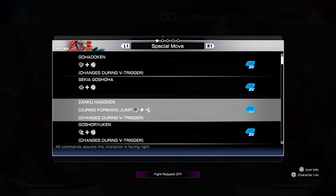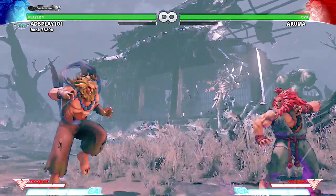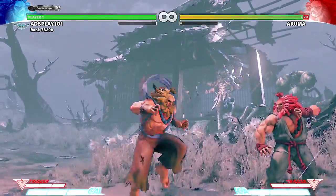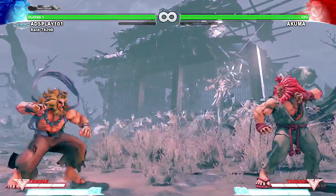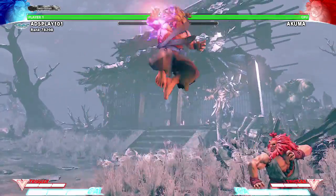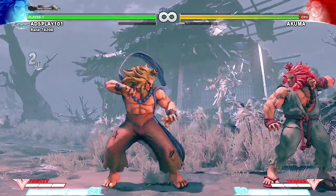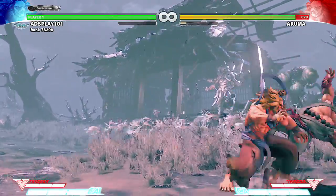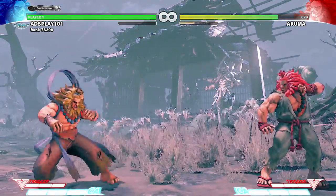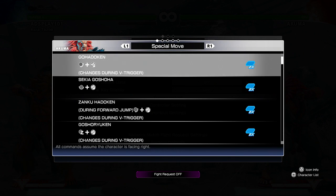Got the Zanku Hadouken — that's the aerial fireball. He has a little float with it. You can actually combo off of that — oh, that's a double hit too. Heavy punch is a double hit. All these things change during V-Trigger.